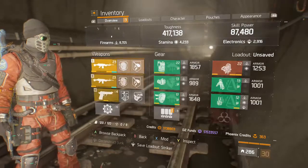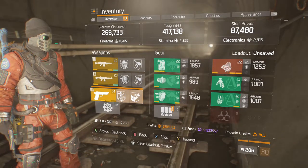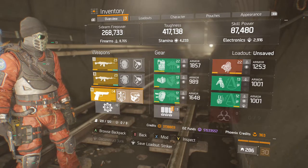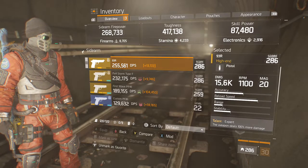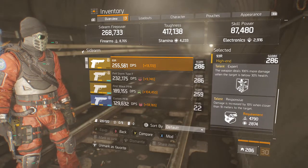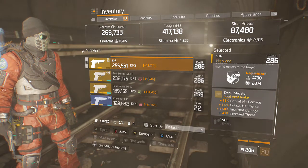It's a three piece Banshee, three piece Alpha Bridge, two piece Predator's Mark ninja bike build. The primary weapons don't matter, we're all about the pistol today. Our pistol is going to be a 93R because it hits pretty hard, it's got a good fire rate, and you can see its talents are Expert and Responsive. I think Expert's a good talent so I didn't bother rolling it off. And then there's our attachment.